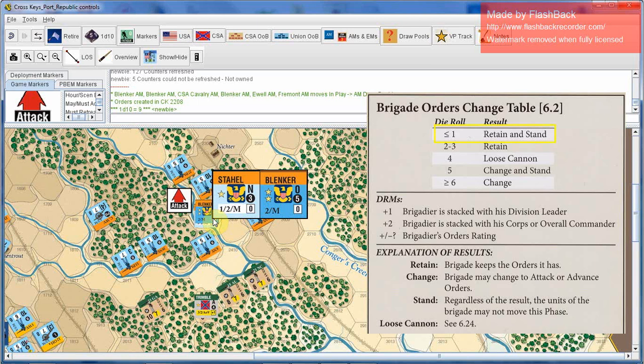Or you can get 'retain and stand,' which is the worst possible result, where not only does the brigade retain its orders but it cannot move. It can still fire, if allowed by the orders it must retain, but it cannot move. That's basically where you've got a lot of runners and admin people running around, nobody knows what's going on, and regimental commanders are being told to do something and saying they haven't really received orders to do that. So they just basically stand around and do nothing for the time period simulated by the activation.